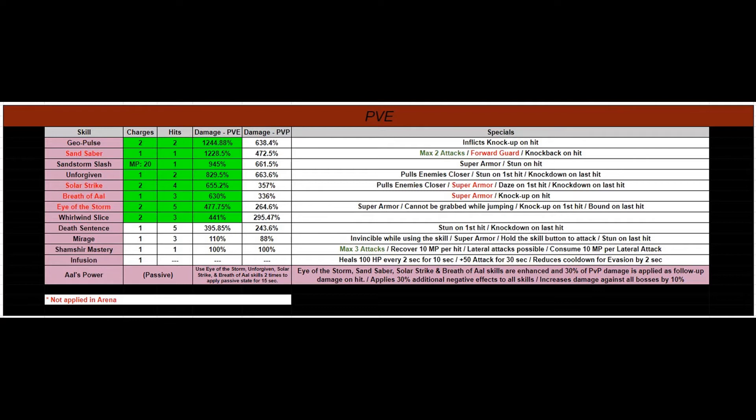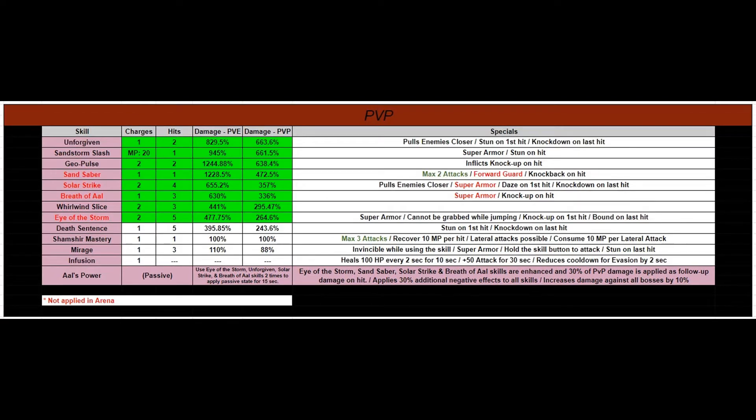We'll move on to the top 8 PVP skills that I recommend. Welcome to the PVP slide. I've taken all the skills and organized them according to the column of Damage-PVP, from the highest percentage all the way down to the lowest. Unforgiven is your highest damaging skill. Now, everyone who does PVP always wants to know what super armor they can use in arena and outside arena. Looking at the list here, it looks like Sandstorm Slash and Eye of the Storm — and it looks like that is it for super armor.